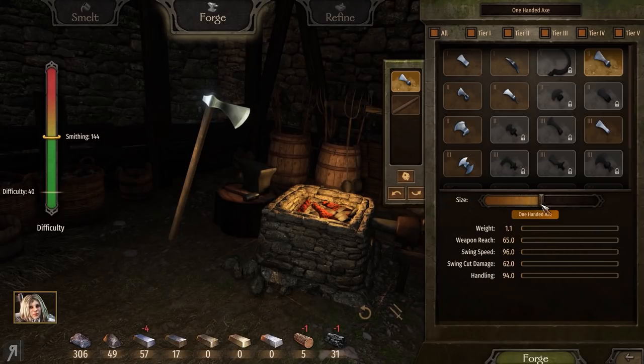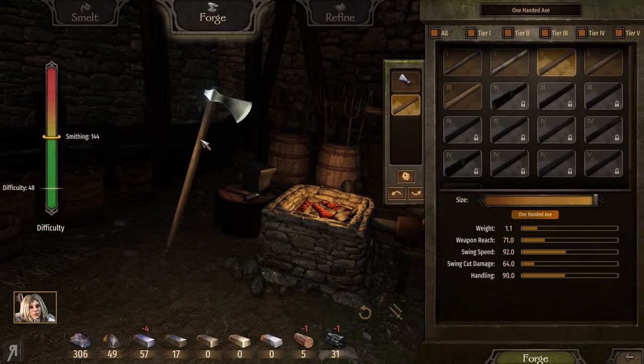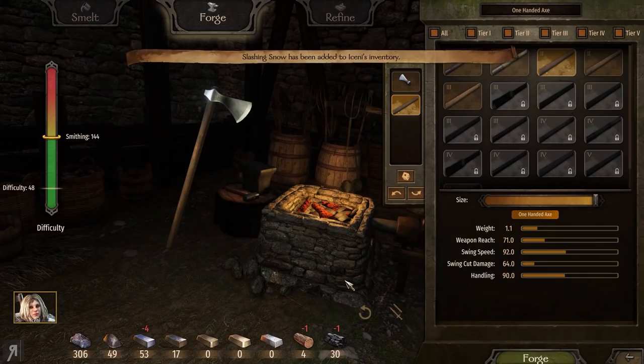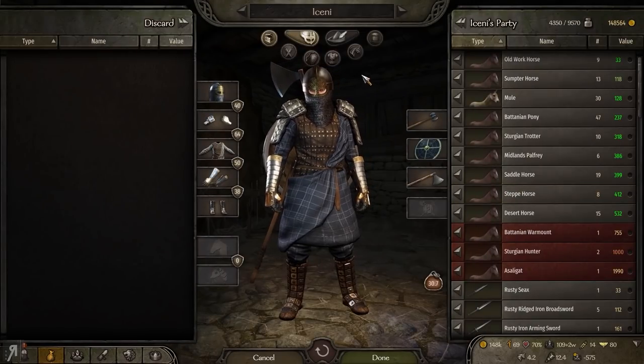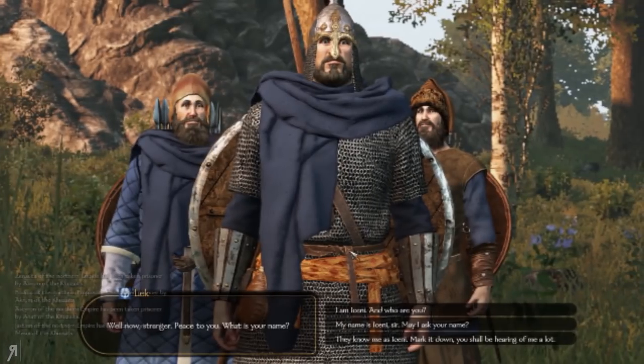This is not really going to increase its damage that much — it's not really going to change anything. So let's make it a little bit smaller so we can have more swing speed, then decide on the grip. 71 reach is probably pretty decent for an axe. We're going to call it something a bit better this time — 'Slashing Snow.' I am very good at naming these, I know.